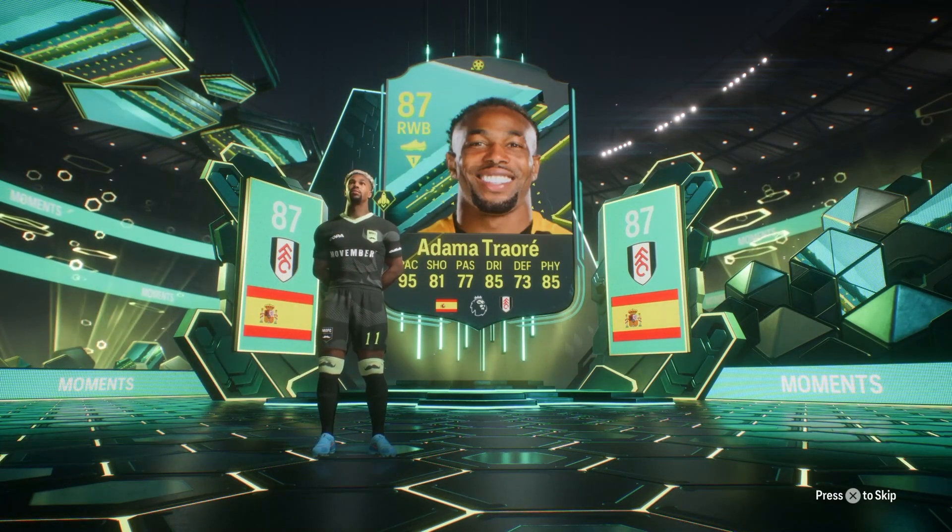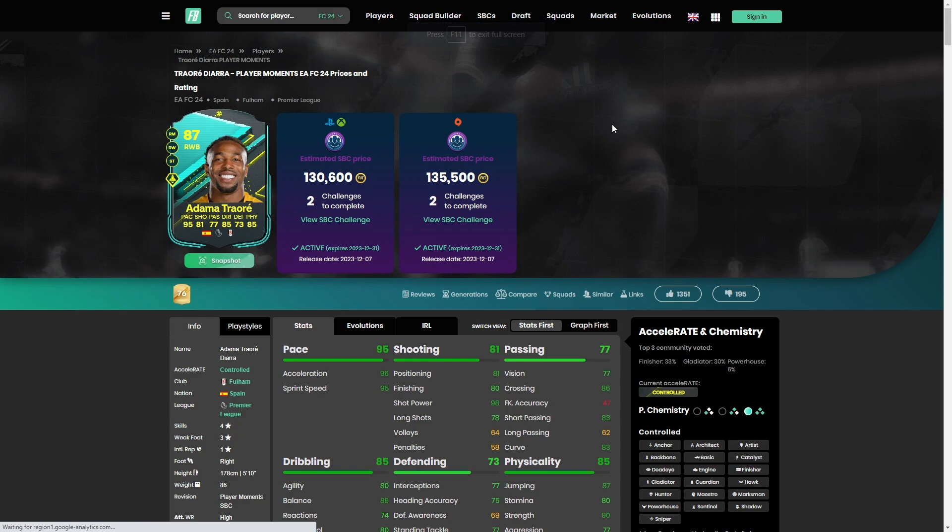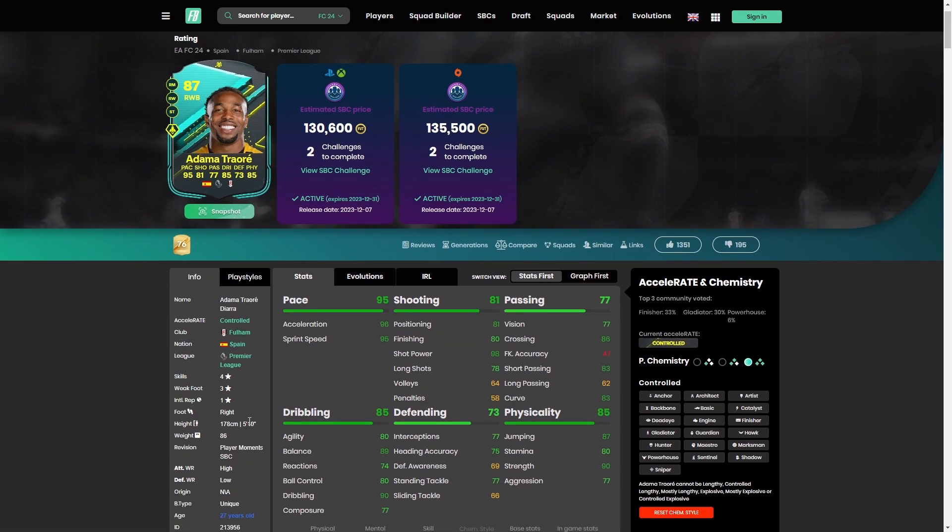Where to play him is the big question, and I'm gonna be pulling him right on Foot Bin. This card is coming in at around 130,000 coins, and for the positions he can play — the versatility — and considering that he's Adama Traore, I think that's quite a good price. He's got the high/low work rates and a unique body type, which is always very good.